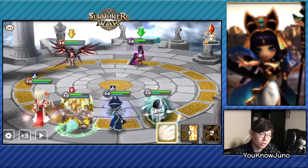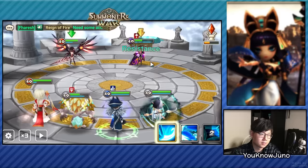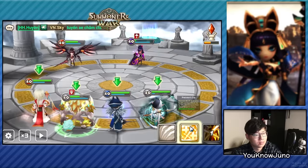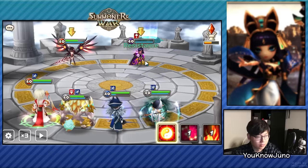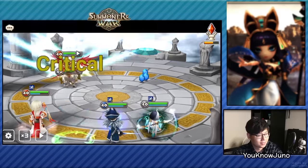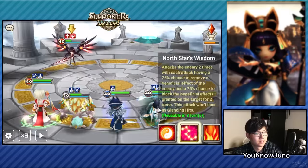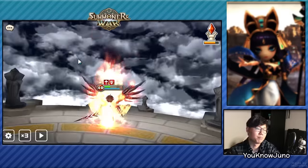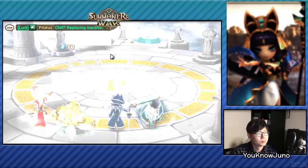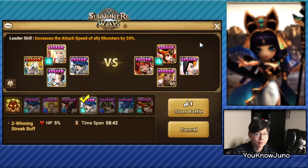We don't want to push back anybody because we want the five stacks. They only gave us four stacks because the stupid Galleon didn't use skill two or three. I guess we didn't hit the five stacks anyways. Does she have glancing on herself too? Why aren't we critting? I saw this defense the entire week. I don't think the Sonia offense will work as well — should we try this? I mean, it's worth a shot.